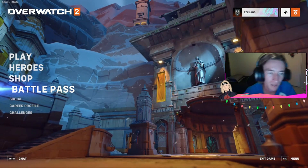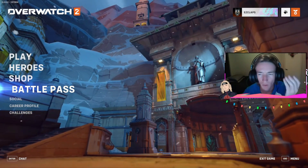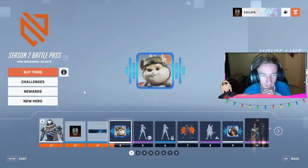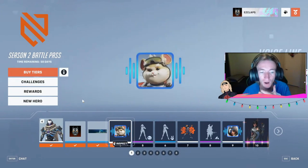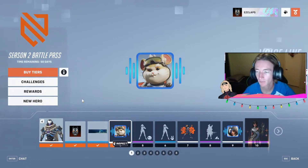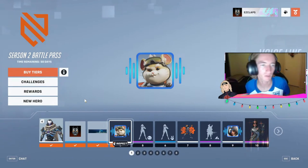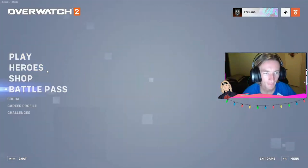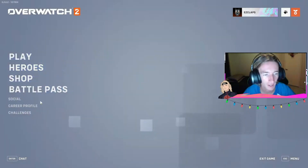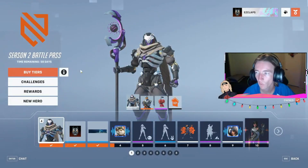We're going to see what's in store, because I have yet to really check it out. I know what the Mythic skin and Mythic Hero is, and the new Hero — I've been releasing videos on that. But let's check out the Battle Pass together. I have the Battle Pass. I used my in-game coins to purchase it, so I've got 1710 left after spending a thousand. I'm happy about that. We're going to check out the Battle Pass before we get into some games.